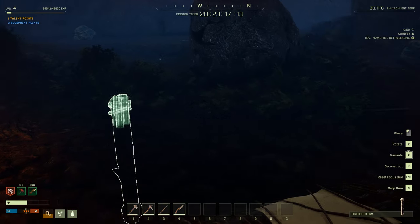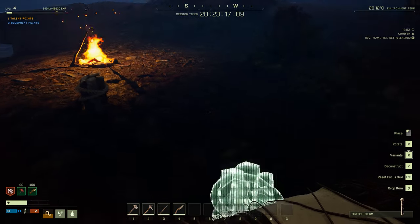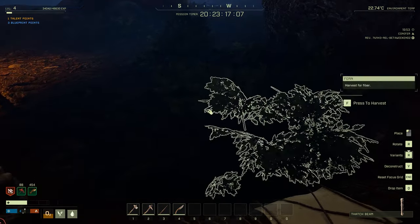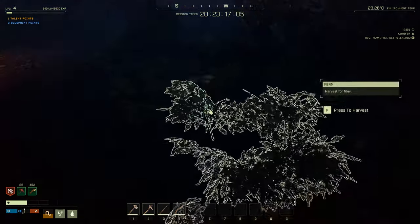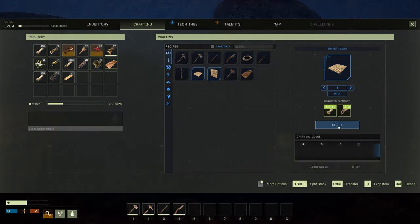Just place it down. It will hook the other one automatically for you. This one here, and then that one there. You need foundations, otherwise your structure is going to be not very good.